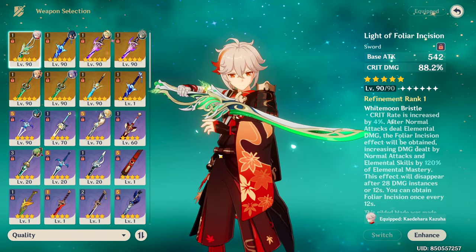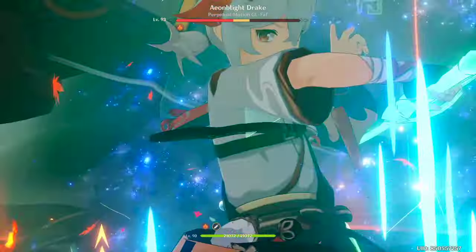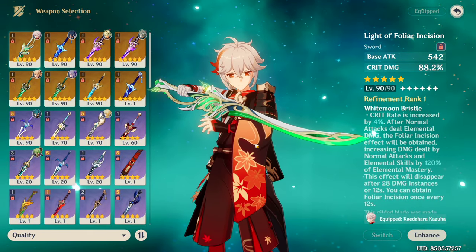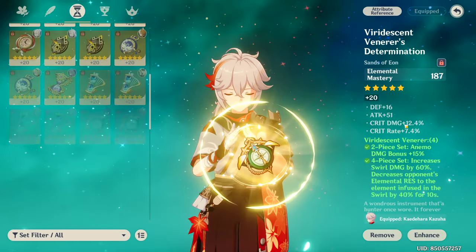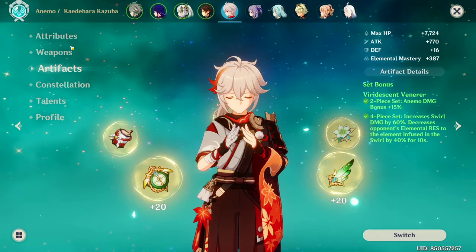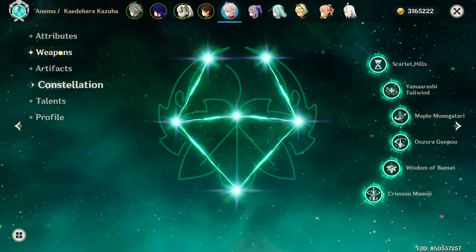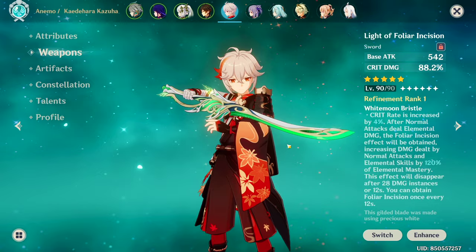For Constellation VI Kazuha, it's also a pretty similar story. A large portion of his DPS comes from his plunge attack as well as his burst ticks, so this will lose to Mistplitter and Jade Cutter for overall damage. It's still a pretty good option though, but I was actually very surprised that this weapon didn't perform nearly as well as I thought. Because it does require high EM to take the most advantage out of, you are required to run an Elemental Mastery Sands. If you go with a full DPS build such as Attack, Anemo, and Crit, then your EM will probably not be super high, which will have slight diminishing returns with this weapon. One of the best parts of Constellation VI Kazuha is the fact that he's super flexible, and I think this weapon does force you into a certain build path. But if you're okay with that, I think this weapon is still perfectly fine.